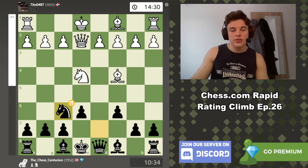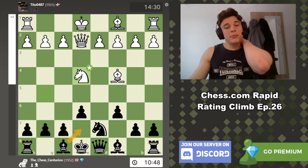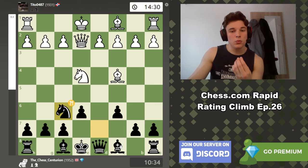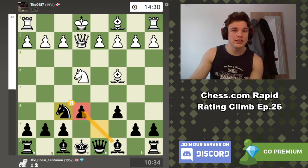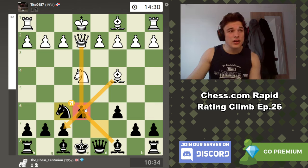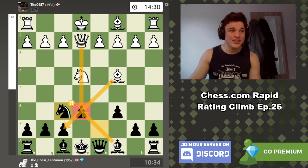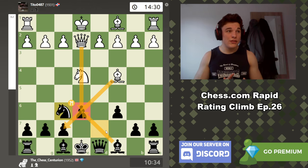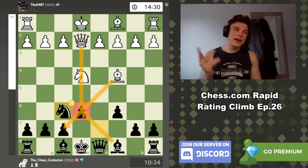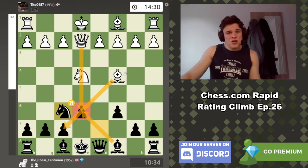Apparently it's an inaccuracy — apparently bishop e7 is better. But I played knight f6 because I liked the fact that my bishop now controlled e6. Because this placement of the white pieces can sometimes be scary against e6, and with a knight on d7 blocking my own bishop's defense it can sometimes lead to some very devastating tactics. So just for peace of mind, so I don't have to calculate absolutely everything, I just whack the knight on f6, offer a trade, and open up my bishop's defense so I'm never really bothered by any tactics.